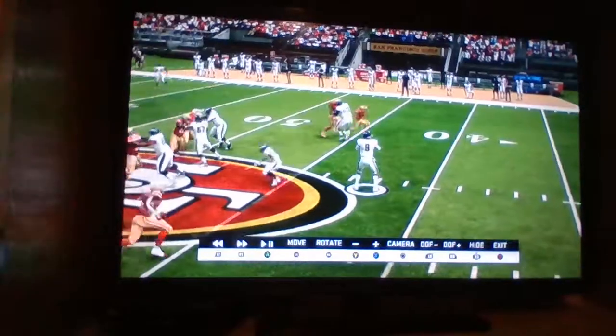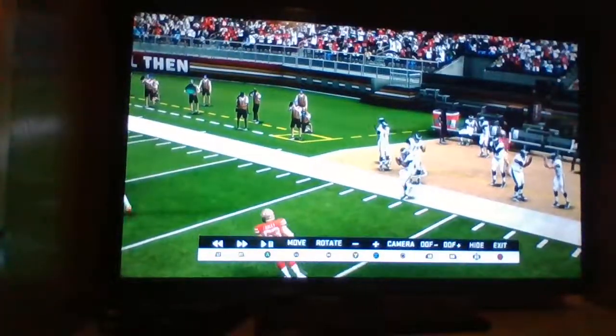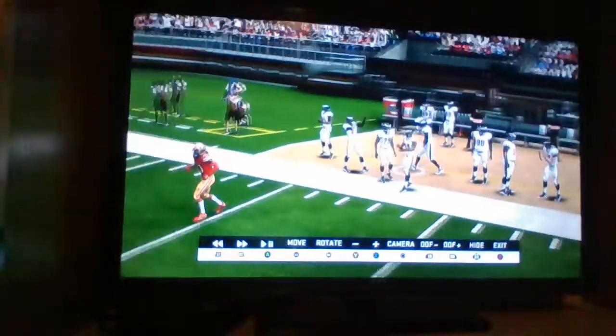First down and 15 — that's a penalty. Harrison throwing with pressure in his face, and Catterson barely gets the first down, but he gets a nice sideline catch. First down, East.